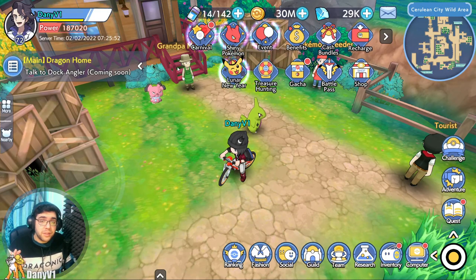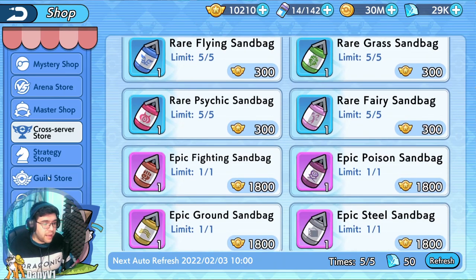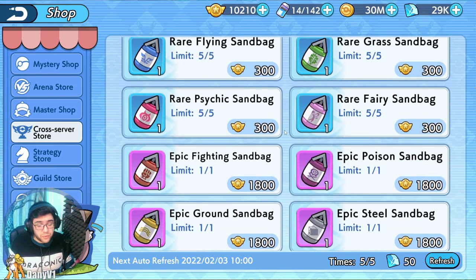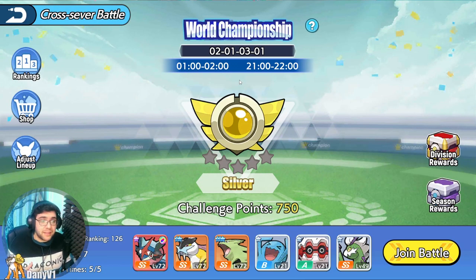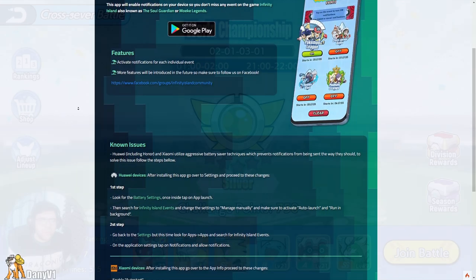There are many other ways you can get yourself Sandbags. One of them is going to the stores. We have the Cross Server Store and the Guild Store. The Guild Store uses Guild Points that you get from doing your normal daily guild missions. And the Cross Server Store is from playing Cross Server Battle. If you never know when these events happen, my friend made an app that actually notifies you when these events are happening — check the link in the description.